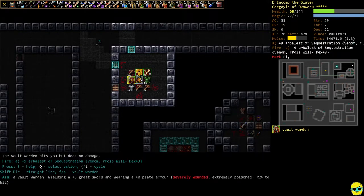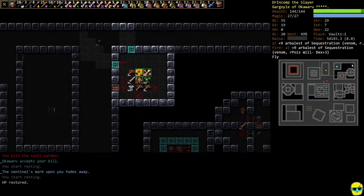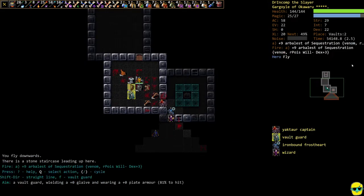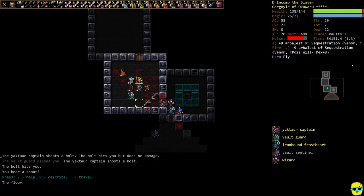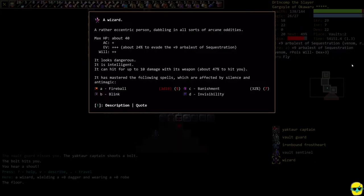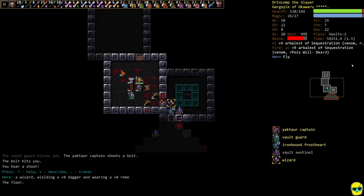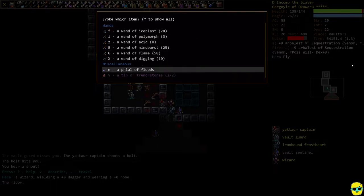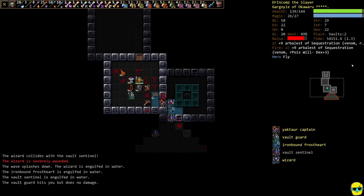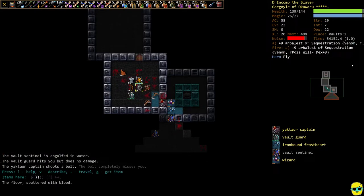The guy with the large reach weapon is hurting us. There's a wizard — let's check what he's got. He does have banishment at 32%. So the first thing is we're going to use our phial of floods to reach the wizard. The wizard is now waterlogged, so he shouldn't be able to cast any spells for the time being.